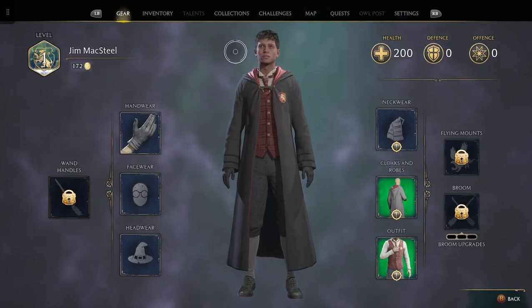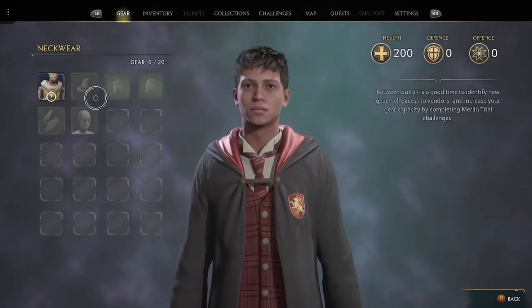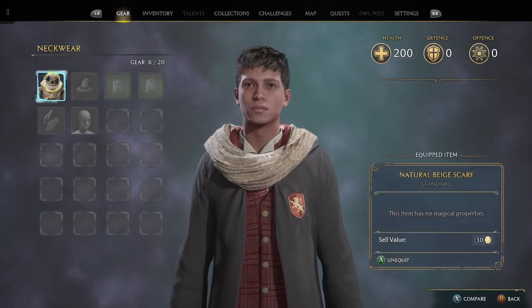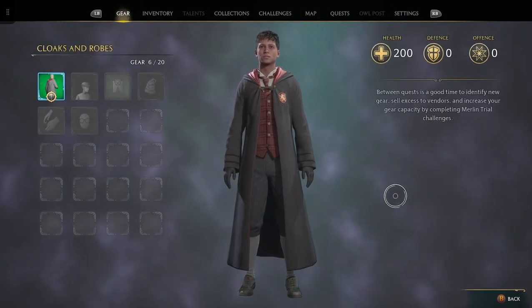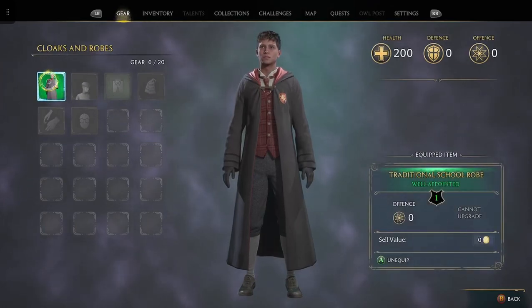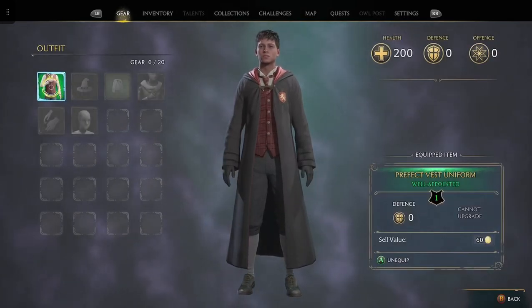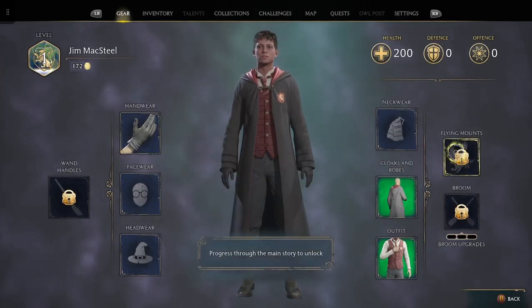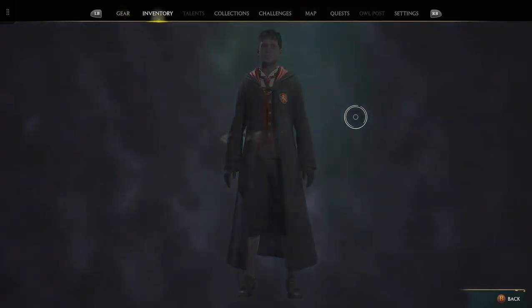Wand handles - we have 172 gold. Health 200, defense zero. Neckwear - let's see what we've got, natural beige scarf. Cloaks and robes - traditional school robe, well-pointed - this is what I'm wearing now. Then of course the outfit: Prefect Festival Uniform, well-pointed. Flying mounts - need to progress through main story to unlock, same with broom upgrades - there are three upgrades.